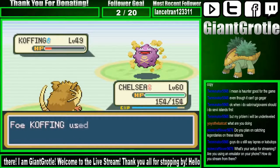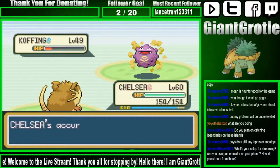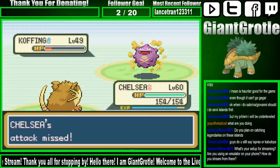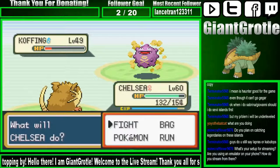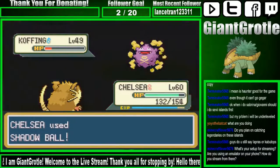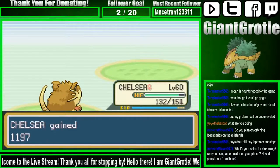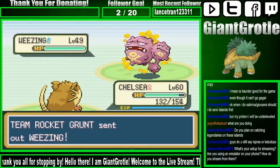So I'm going to give it a Thunderbolt, and it almost knocked it out. It's going to lower my accuracy, which is very frustrating. Thunderbolt missed. It's going to use Sludge. Good thing it didn't poison me. Just use Shadow Ball on this — it should be enough to knock it out. One more Pokemon. It's a Weezing, of course.